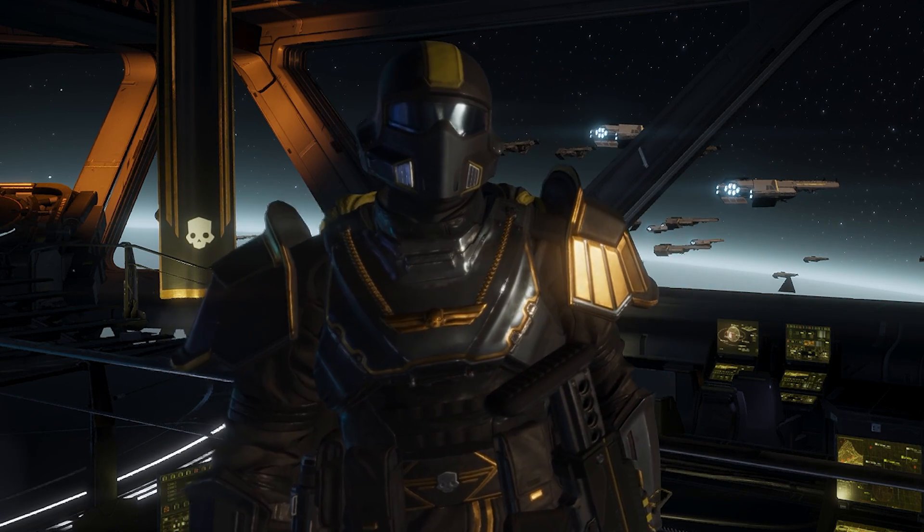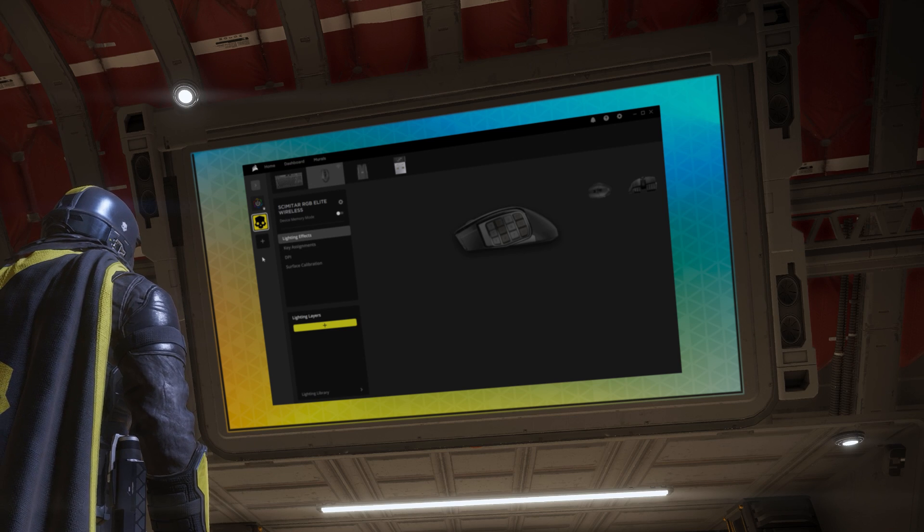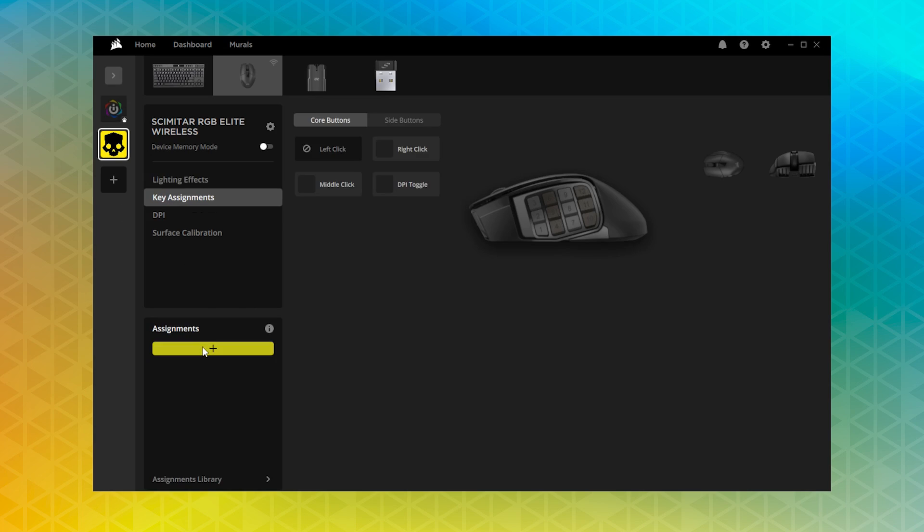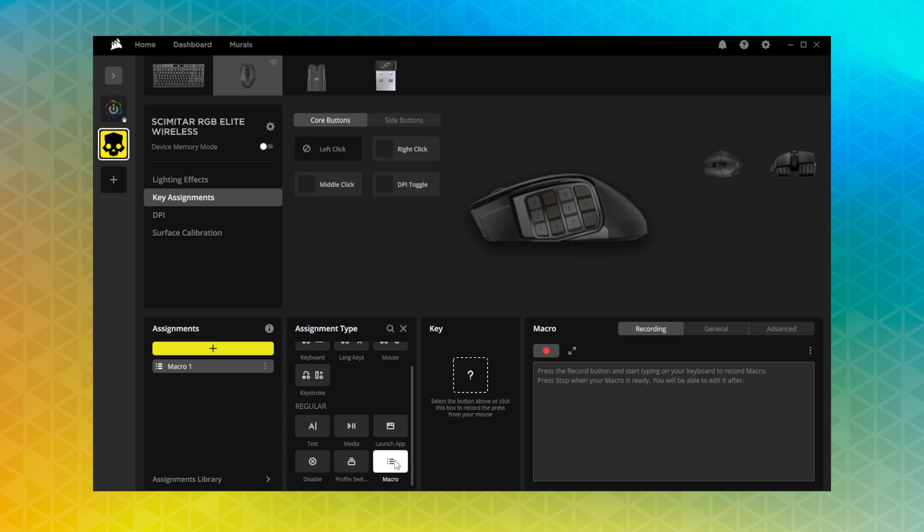Now that that's sorted, we can start recording stratagem macros. Click on your Scimitar Elite Wireless within iCUE and follow these steps: go to key assignments, press the plus button under assignments and select the macro assignment type, then select the number button that you want to bind this macro to.